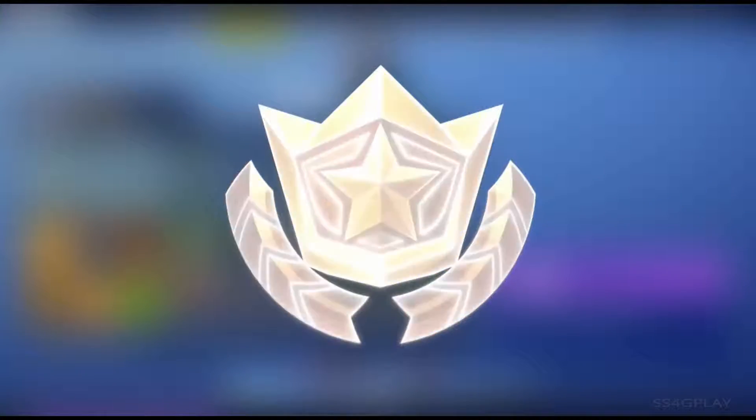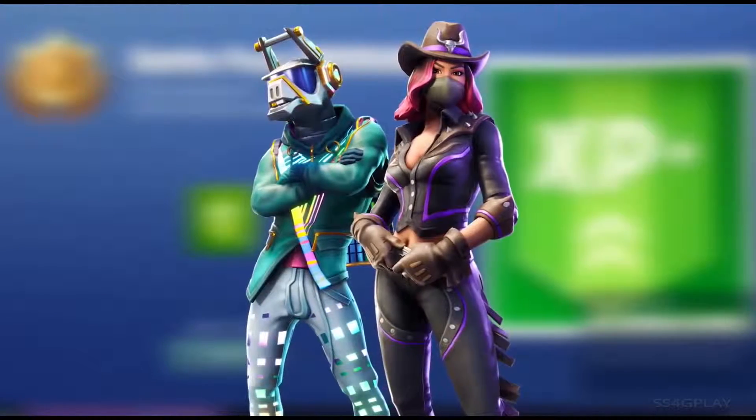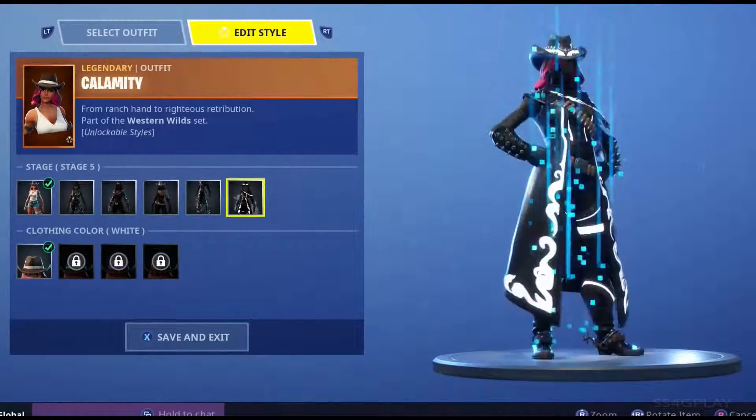When you first buy the Battle Pass, you'll instantly unlock two awesome outfits: Calamity and DJ Yonder. Calamity is one of our progressive outfits — look forward to leveling up and unlocking new styles as you play.